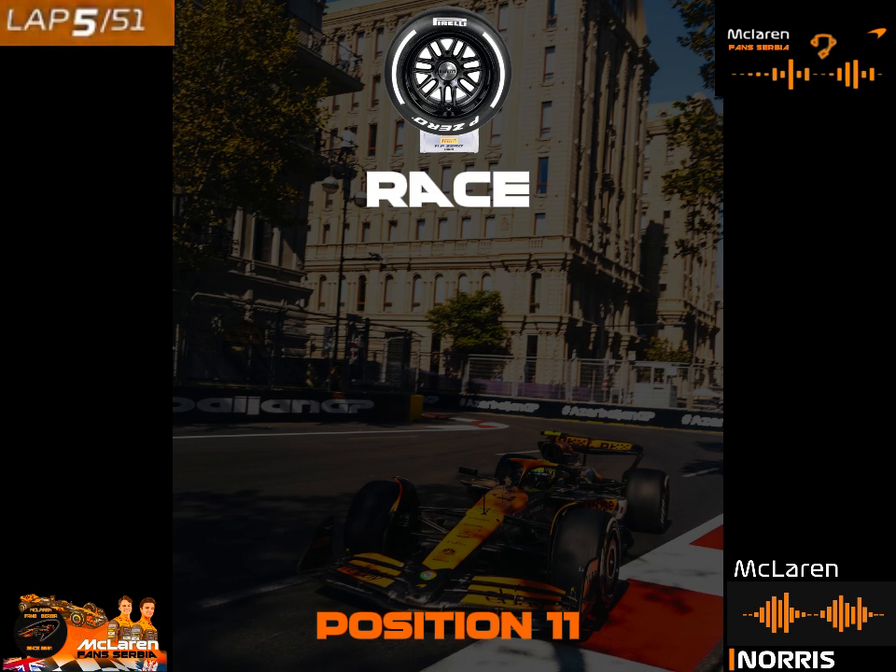Gap behind 1.3, gap ahead 3.6. Then 1.0 behind, 2.5 ahead. Lando, how are the tyres? Yeah, they feel alright at the minute. Hulk will have DRS. Behind is 1.2, ahead 1.2. Suggest yellow G3 and left hand toggle turn 5, turn 6.